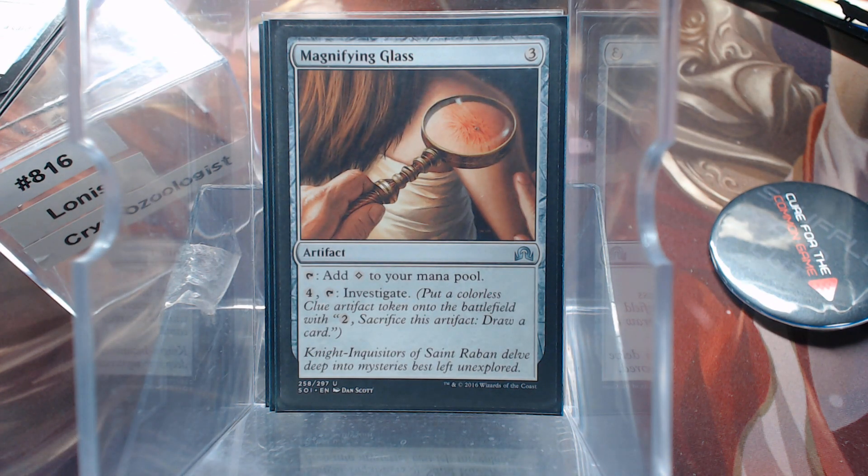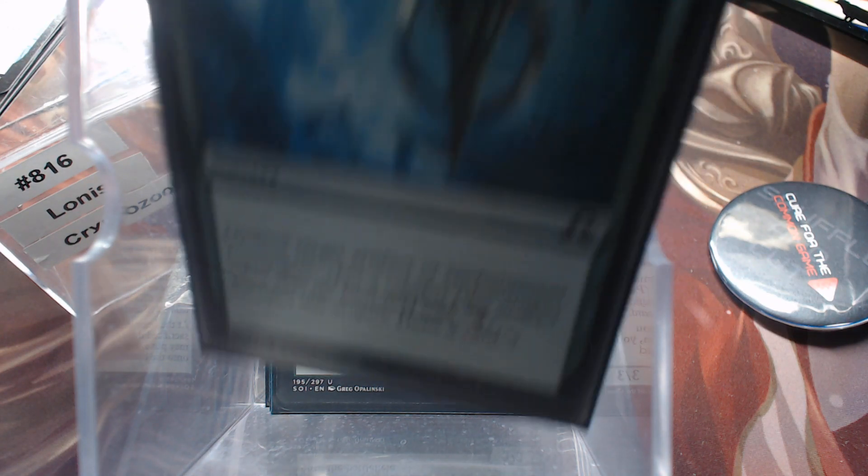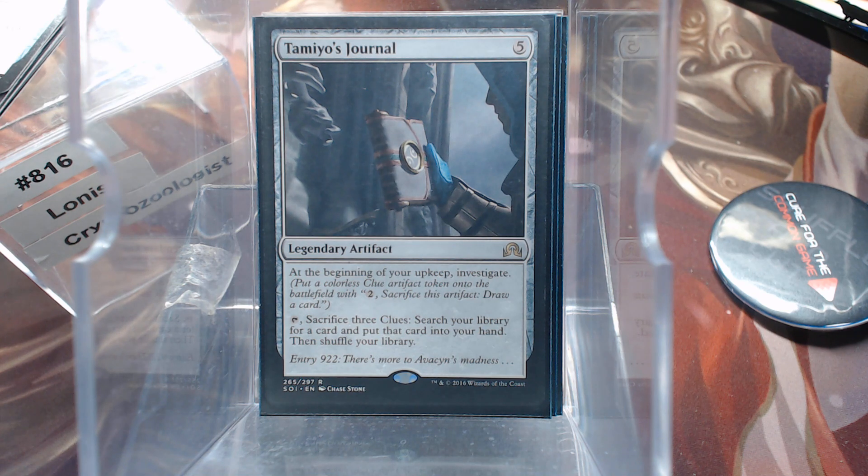Magnifying Glass — this is exactly what we want to do. I have done that at the end of turn if I had mana open. Briar Bridge Patrol. Root Out. Now granted, this is not categorized — this is everything that I lumped all together with Investigate.